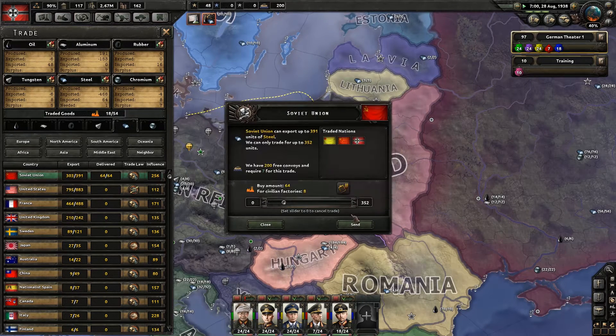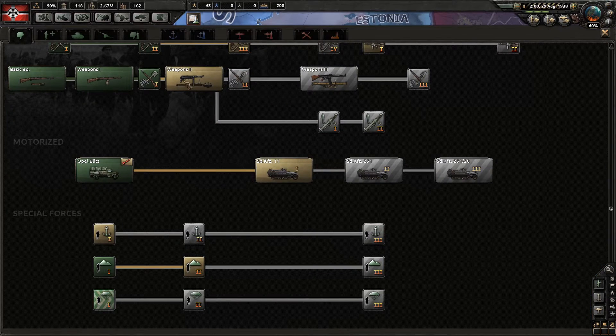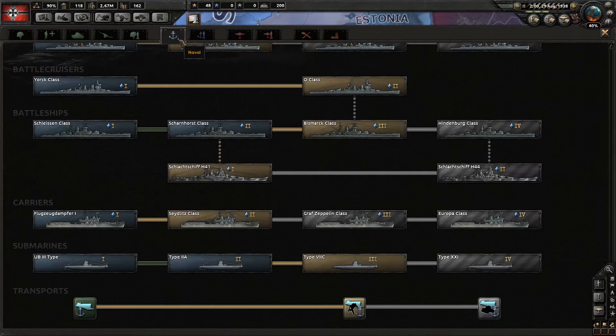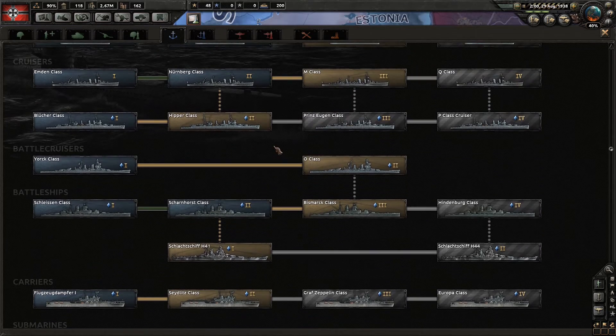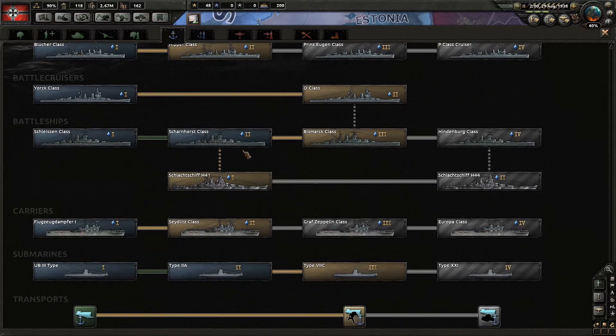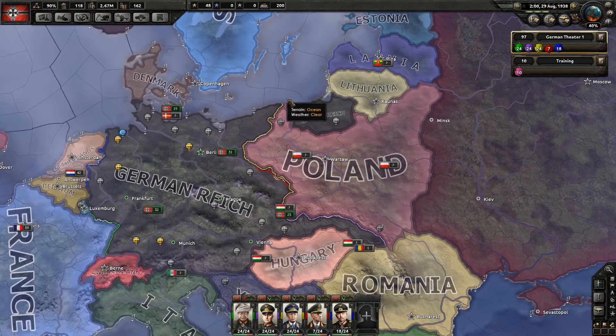Need more steel. Support weapons 2 is completed — let's find something else to work on. There are still a lot of 1936 ships we don't have — we could get the better carrier. We haven't built any yet, but let's start working through carriers. That's probably a good place to end the video. Thanks a lot for watching, guys — I hope you are still enjoying Hearts of Iron 4. I'll see you on the next video. Goodbye for now.